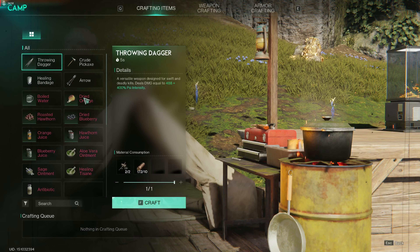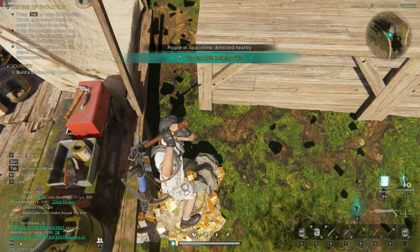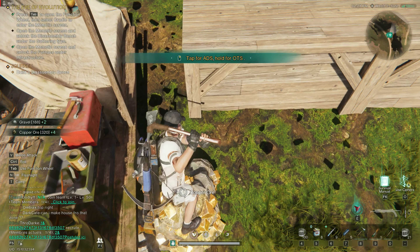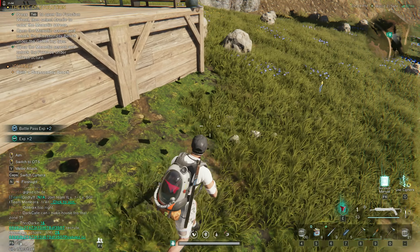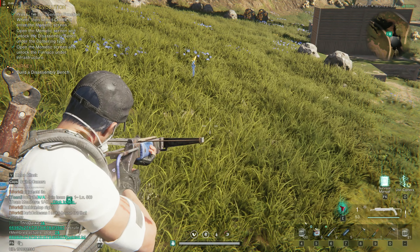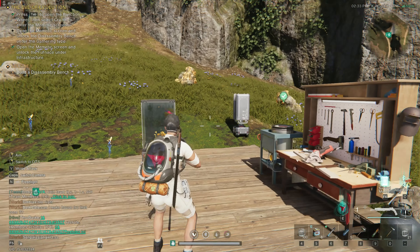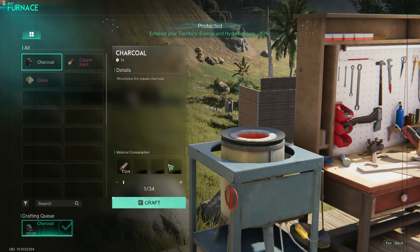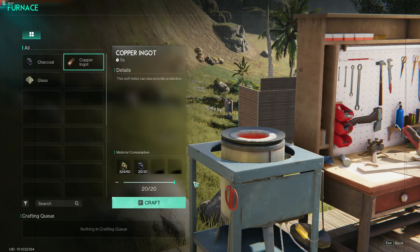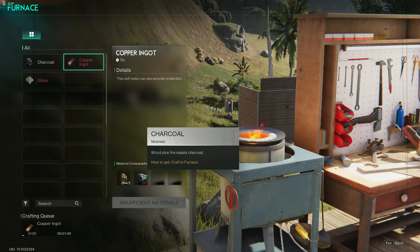I wanted to build something, I forgot what - never mind. Copper. There was something on my screen; I tried it and it didn't work. Copper - auto-get. Craft in furnace. Okay, that sucks.